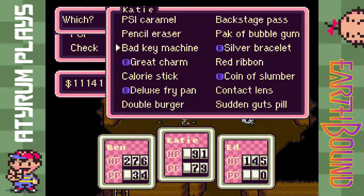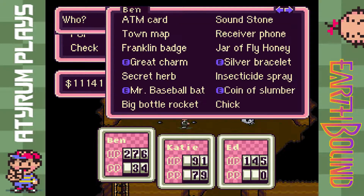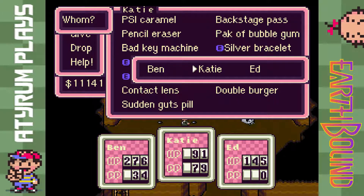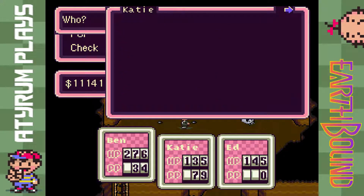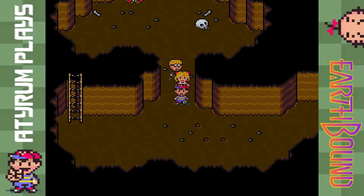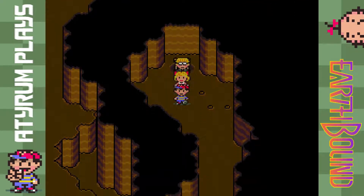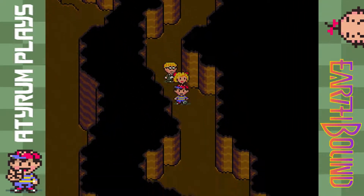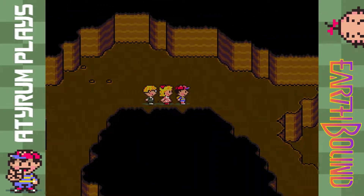Is there anything we can get rid of? We can get rid of the red ribbon since we have a better item now. What does the calorie stick do? It's probably a healing item — use it on Katie, max out her HP, that's good. We still have four more moles to take on, and that guy was the third strongest, so I can imagine we're probably going to face off against some more difficult ones coming up soon.